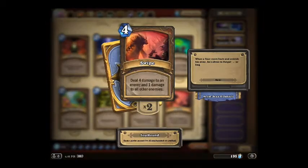Swipe. 4 mana. This can be really effective if you have a full board or a nearly full board with enemies, and you can get them to a low health. With this card you can wipe out 4, 5 or more enemies just with one card. Just use it on your most healthy opponent and you're set for a win.